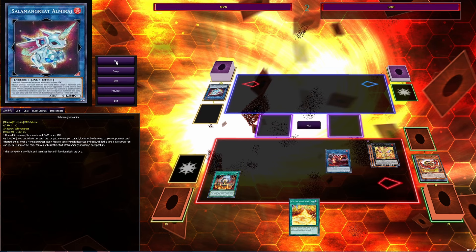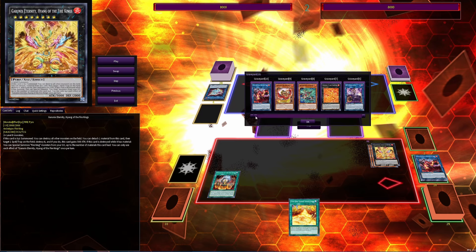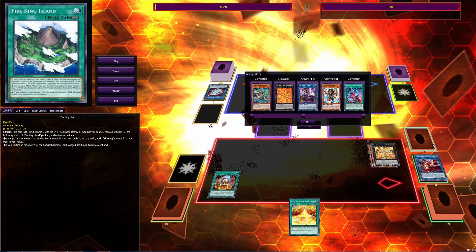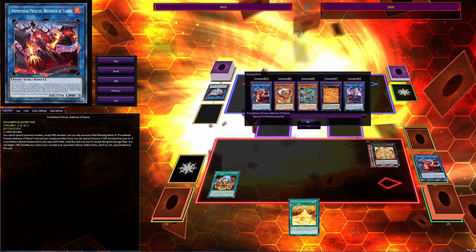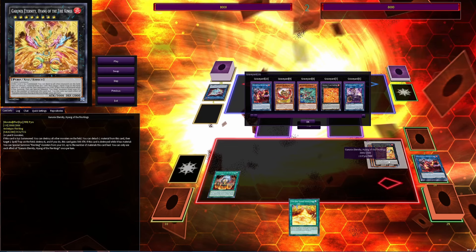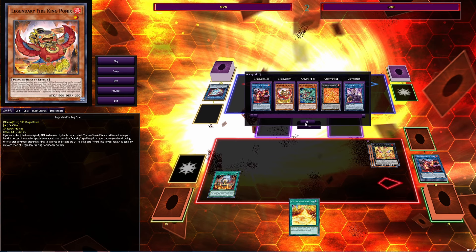We can also go into the XC's to destroy all monsters on the field. So the total count is: Amblo Wheel is one, IP is two, Kirin is three, Promethean Princess is four, and Garunix Eternity is five — that's five interruptions.